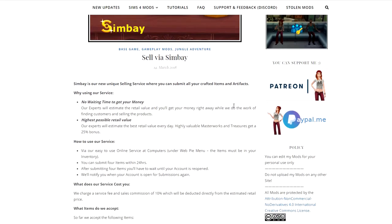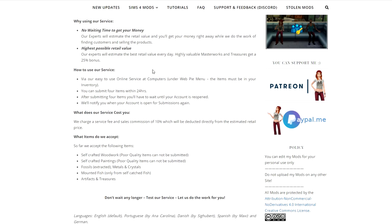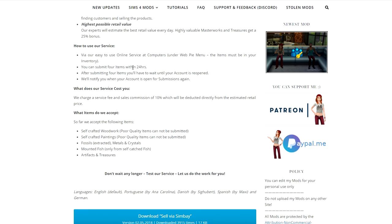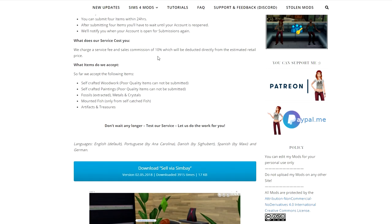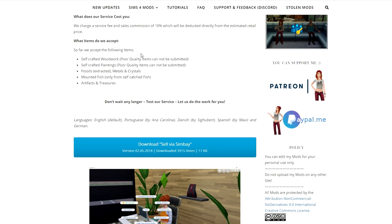Then there's one called SimBay, where you can take items you've handcrafted — even artifacts from Salvadorada — and sell them on the internet. While using the service, there's no waiting time to get your money and you get the highest possible retail value. You use it online at your computer under the web apply menu; items must be in your inventory. You can submit four items within 24 hours, and after that you wait until your account is reopened. They charge a small 10% service fee.